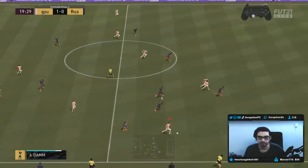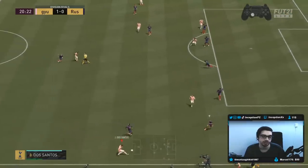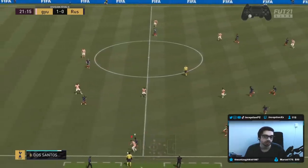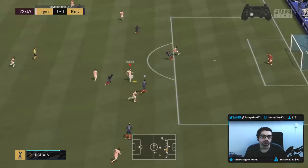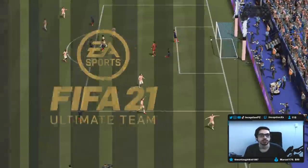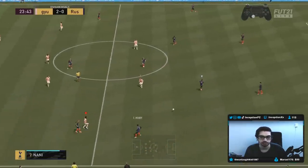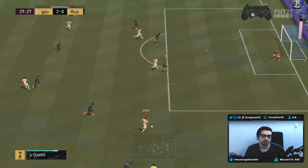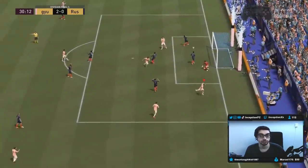What I was saying during the recording is basically this is the type of card where you're not going to be able to really fix his dribbling because of the average body type and base dribbling stats. Because if you give him a Marksman or something, you're always going to feel like you're missing something on the card in regards to the chemistry style. There you go — first-time strike from Chicharito, we scored that opportunity.